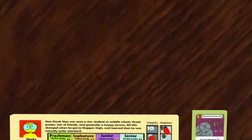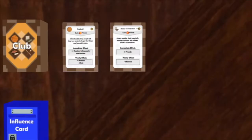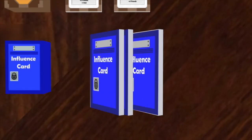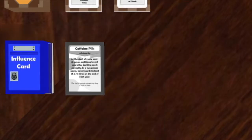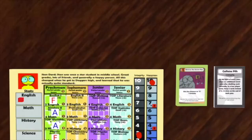When a player loses integrity, they lose the same number of resume points. Stan gets two points for getting an A in top world history, and also gets three Terry influence. Stan decides to immediately spend these three Terry influences to draw the top three influence cards of the deck and choose one. Looking at the three cards he drew, he decides to get caffeine pills and buy it, which costs six integrity.